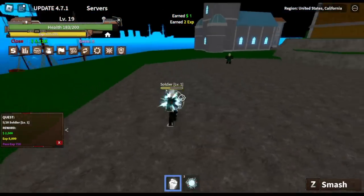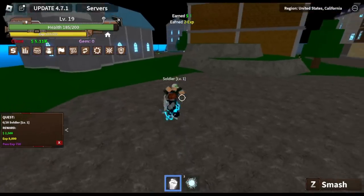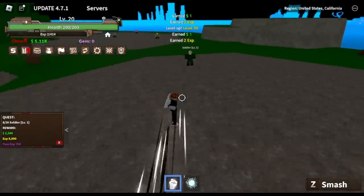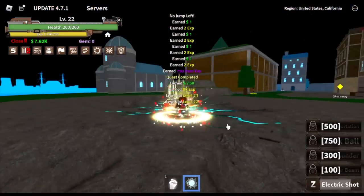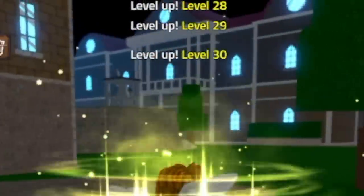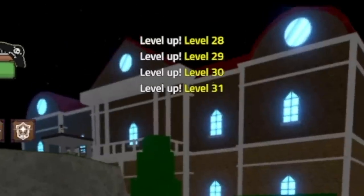If you don't want to lure, just use your left clicks. Add some stats to your combat and defeat 20 really fast. As you can see, from level 19 I think we reached level 31.